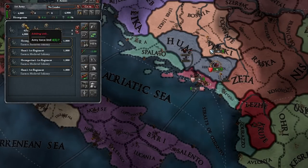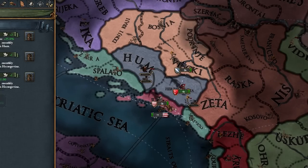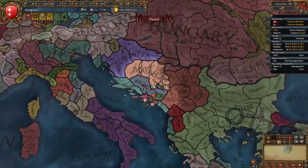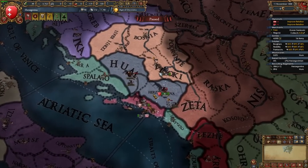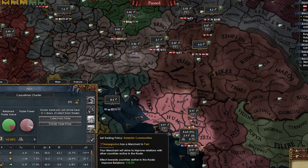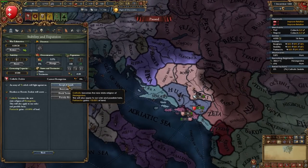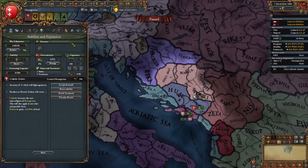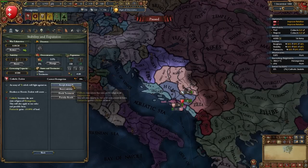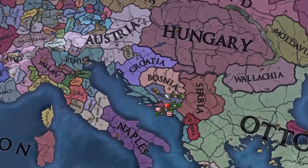I'm not going to set any rivals just yet, and I'll look for a diplo rep advisor. I'm going to start improving relations with Hungary and Austria. The nobles did turn to Catholic zealots and we can accept their demands right away — Catholic becomes the new state religion of Herzegovina. I know Orthodox is slightly better, but if we can get the Pope to like us, Catholic will be super useful.